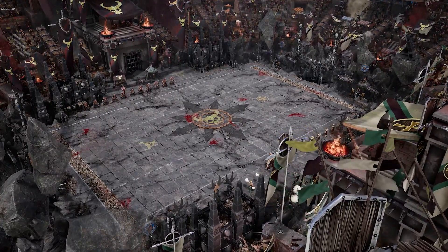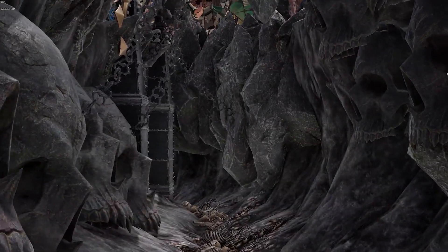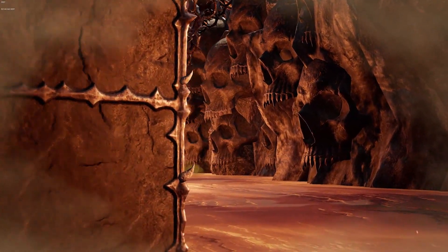Blood Bowl 3 has also given us the chance to highlight a new, major game feature: the pitches, which have specific gameplay rules. Today, we're going to give you an early look at three of them. The first is the Chaos Chosen pitch, with mounds of skulls, stone pillars swaying in the magic wind, and molten lava. It is clearly a pitch occupied by dark forces.